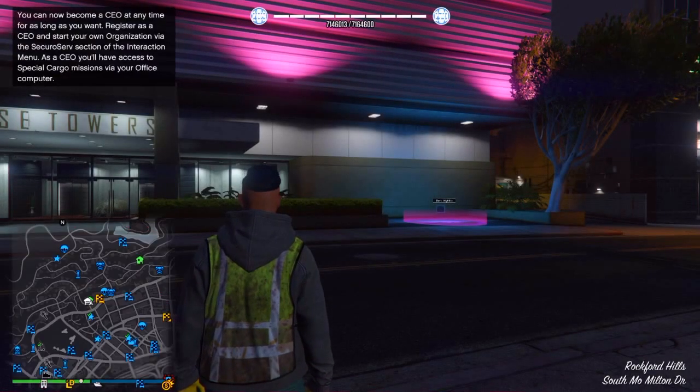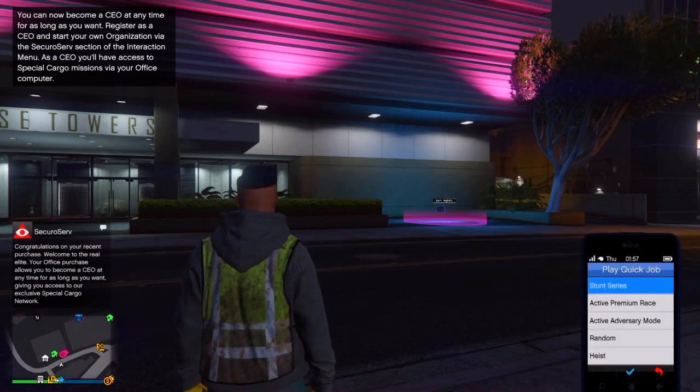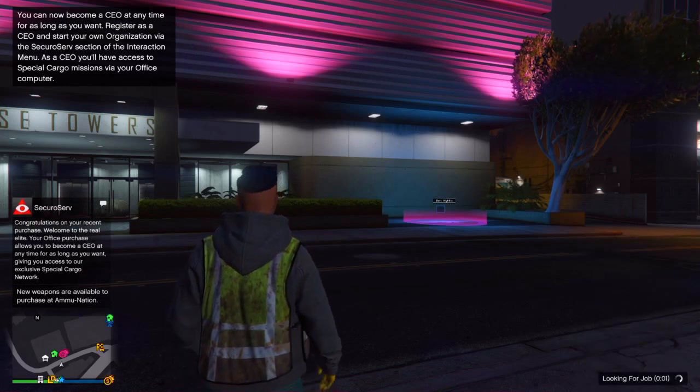Once you've killed yourself and you spawn back in, your level should appear white. What you're going to want to do now is go to Quick Job, go to Heist, select Join Lobby Direct, and wait for it to join.